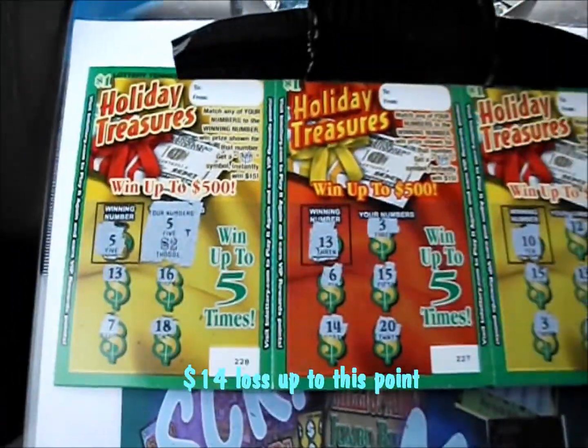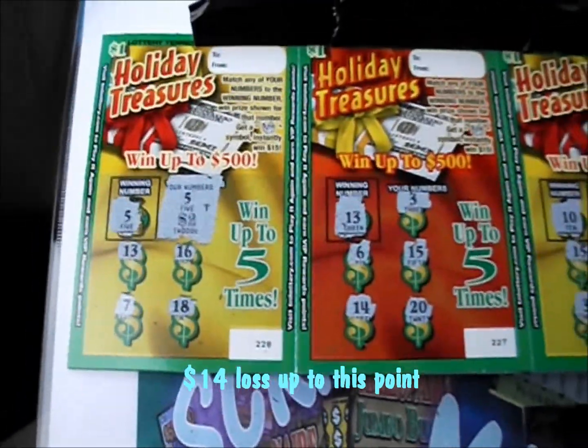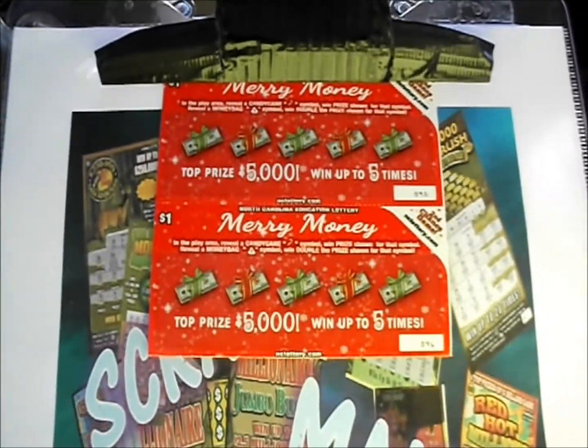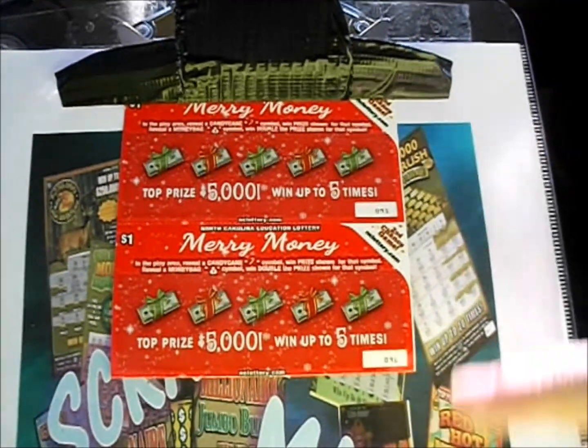At the bottom of the screen you're going to see the current profit and loss for the entire episode so far. That's all for these tickets. Now here comes the next part of Holiday Bonanza 5 — it's 10 of the $1 Merry Money tickets from the North Carolina Lottery.